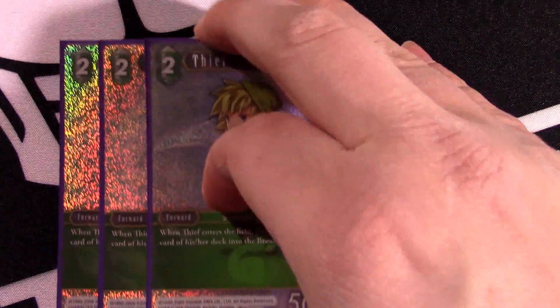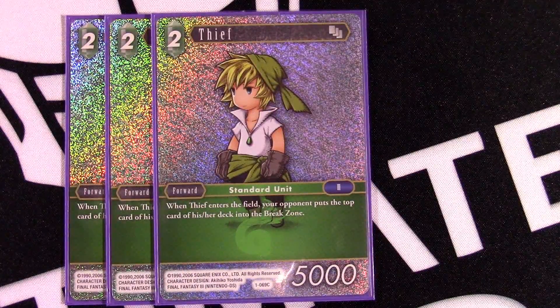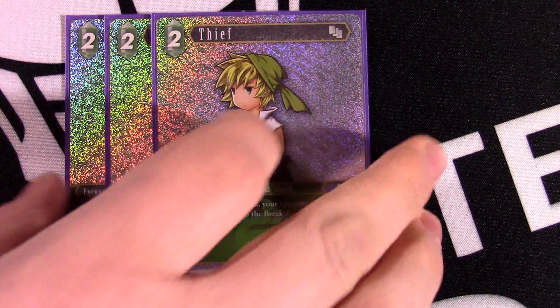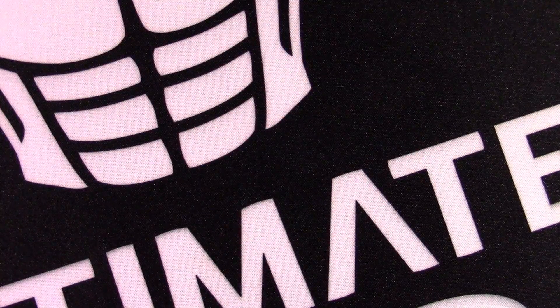Talking about mill, we have Thief — a two-drop 5k, again okay stats. When it enters the field, your opponent puts the top card of their deck into the break zone. This is just the mill plan; it helps accelerate and we do play some backups that give it a little bit more life.